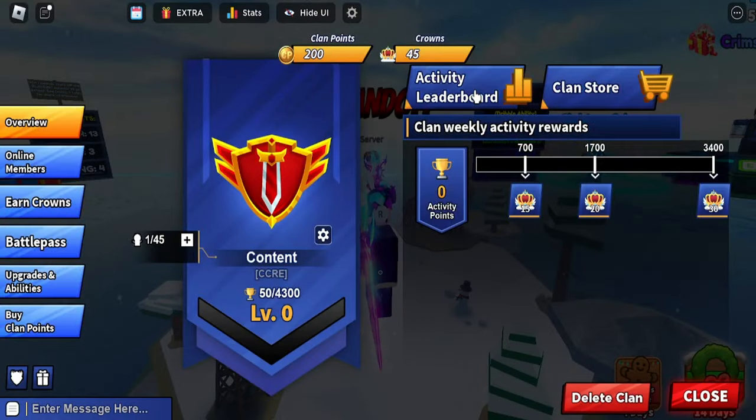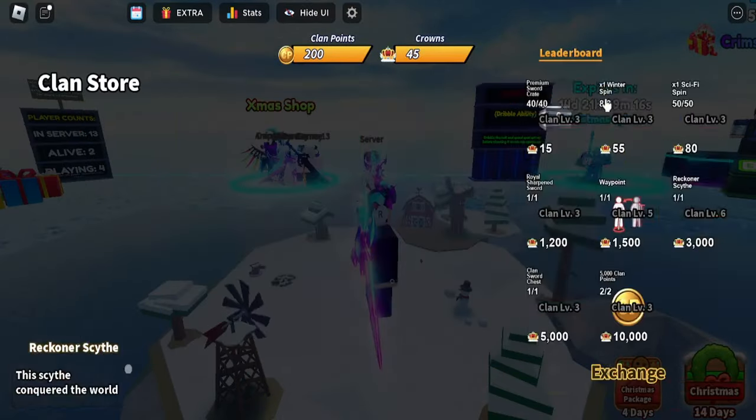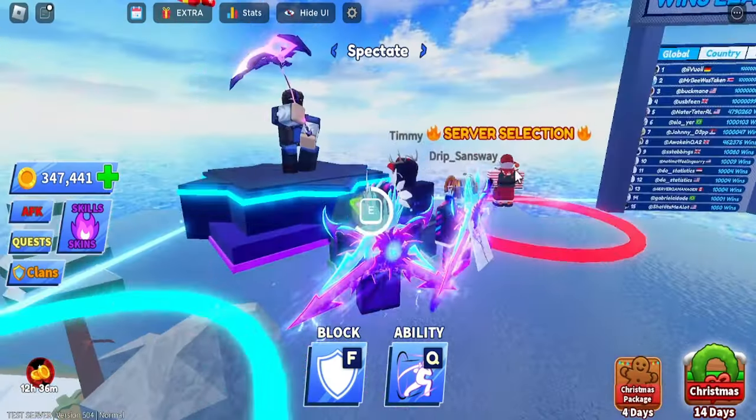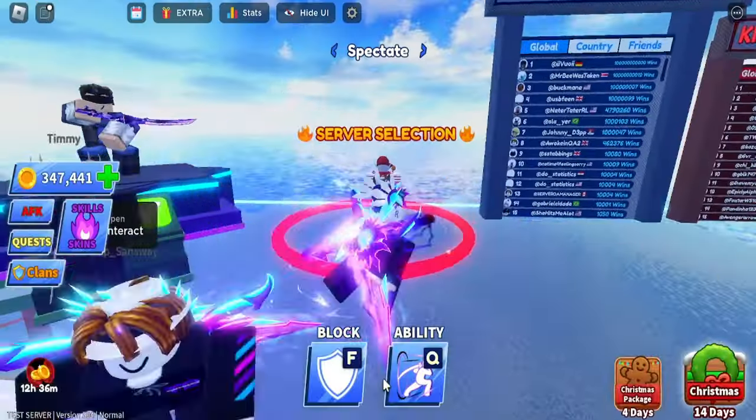They also changed the clans a bit — it looks better now, more bugs were fixed, and the activity display is improved. Overall there's not much major change in clans, but it looks cooler. There are also rotating items you can buy at different times.